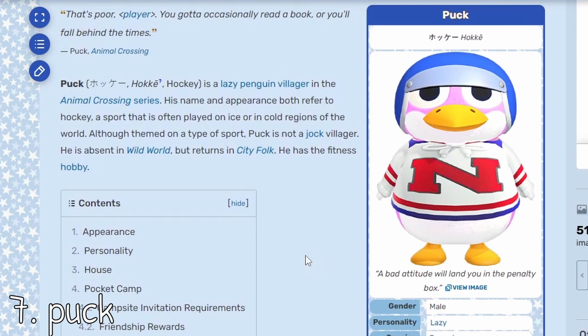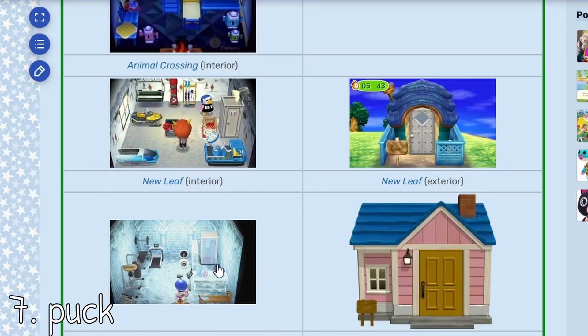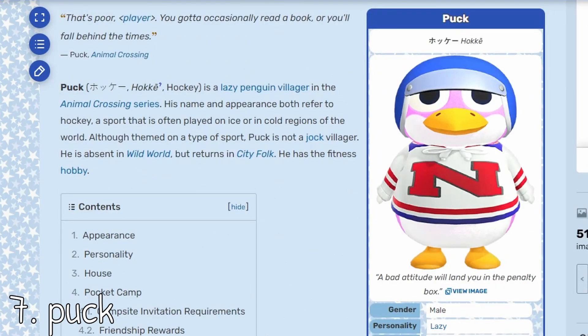Can you make a winter themed island without Puck? He is literally like the ice hockey player that you need on your island, especially if you're going to do an icy pond build or something. You definitely need Puck on your island. Especially his interior is very wintry. Outside maybe not that much, but I think his outside kind of suits his character design pretty well. Obviously another penguin — does that need any explanation why it suits a winter theme? And I think his catchphrase is brrrr, so what better for a winter island?